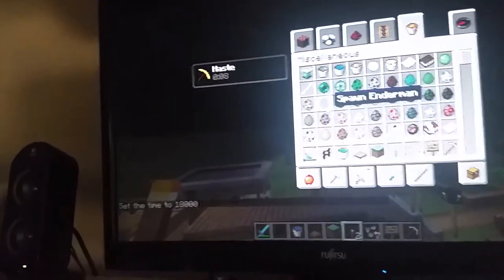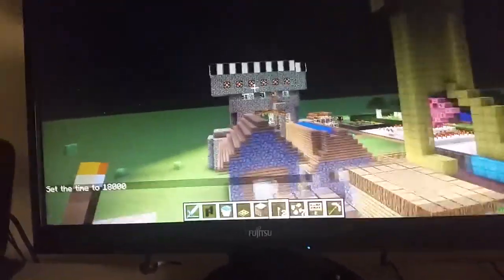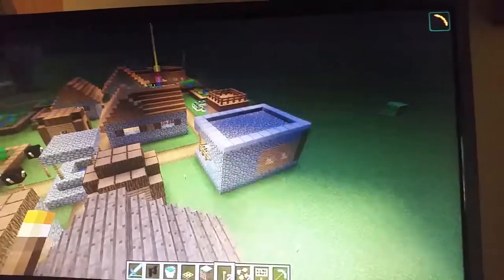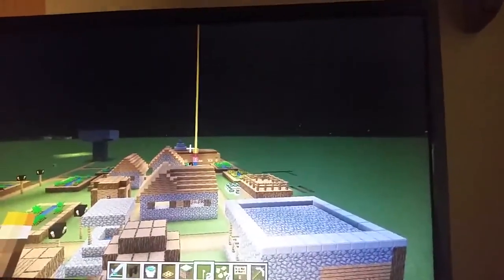I'm going to get a bit closer. The haste effect is from the beacon at the other gym. Look — isn't that cool? It all lights up! And that's my village.